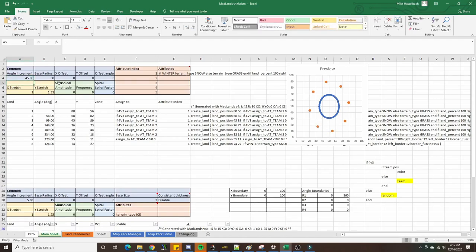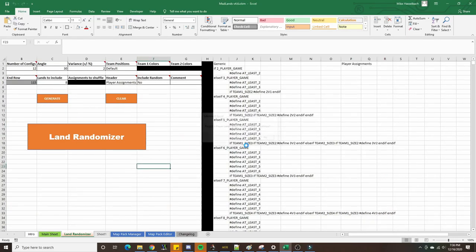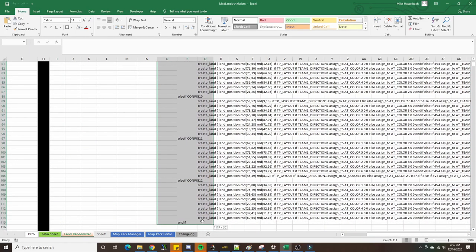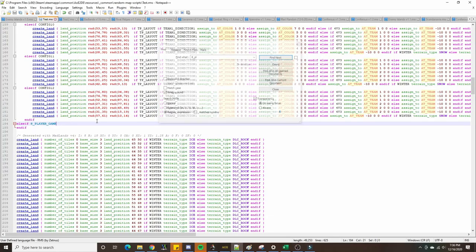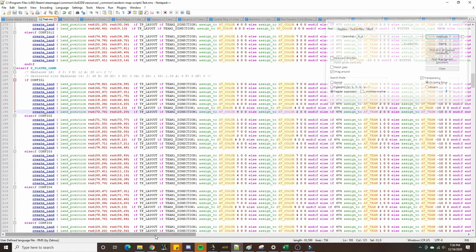We can change the angle increment to 45 degrees and then change the assignments. Since this is going to be eight players, the conditional is not going to be four versus three — it's going to be four versus four. If it's a four versus four, it will assign the first four lands to team one, and the next four lands to team two. We go into the land randomizer, make sure we include eight lands instead of seven, generate all 12 configurations, and copy the result into the eight-player setup. It should include all different assignments in the same create land statement.